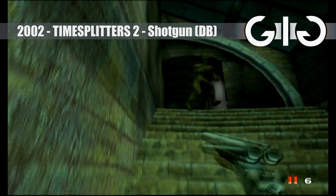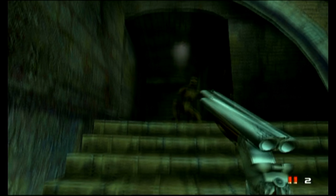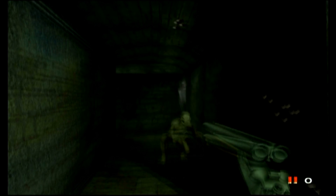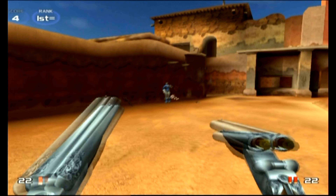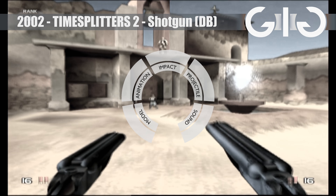The double barrel shotgun is not a lot different from TimeSplitters 1. Its very narrow shot spread bugs me though — it doesn't fit this style of shotgun. Dual wielding makes up for this a little bit, and I do love that snap to the reload animation.